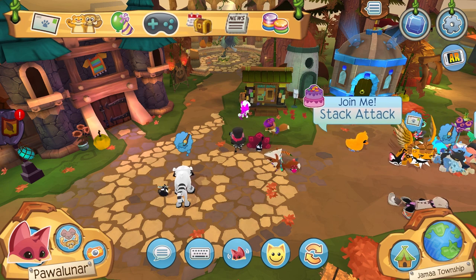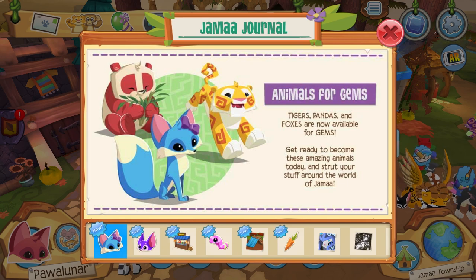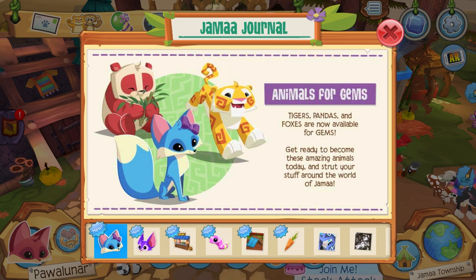Of course, the first thing to do in an update is go to the Jamaa Journal. We have animals for gyms — tigers, pandas, and foxes are now available for gyms, which is awesome. Go pick up those foxes. I also like tigers. Pandas I'm not that interested in, but you can still get them for gyms, so it's definitely worth it if you don't have a panda already.